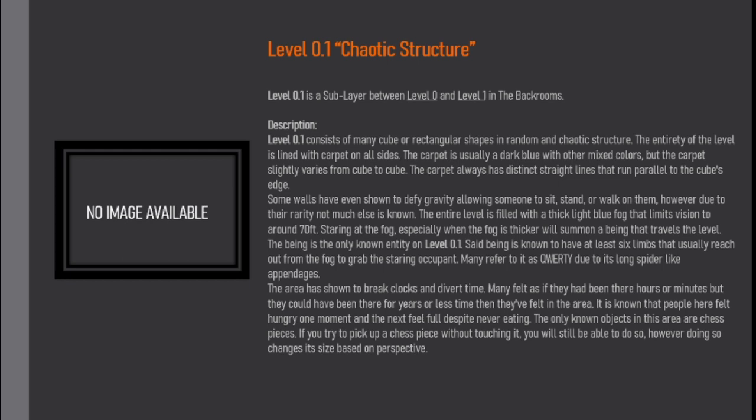The entire level is filled with a thick light blue fog that limits vision to around 70ft. Staring at the fog, especially when it is thicker, will summon a beam that travels the level. The beam is the only known entity on Level 0.1. It is known to have at least 6 limbs that usually reach out from the fog to grab the nearest occupant. Many refer to it as QWERTY due to its long spider-like appendages.